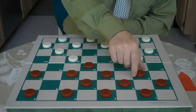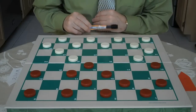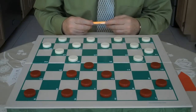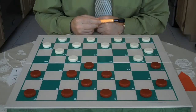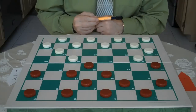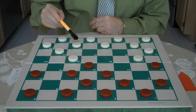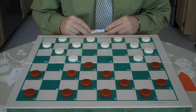Red goes 9 to 13. Now this is a good move. One of the reasons why this is a good move is that, say for example, white would go 25 to 22 — you would go 5 to 9, white would go 27 to 23, and you would go 11 to 16 with a very strong gain.